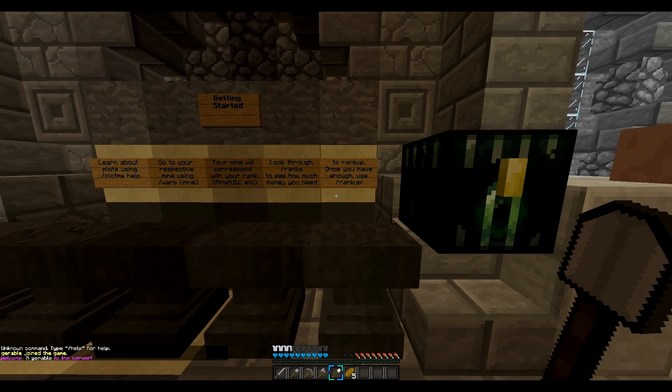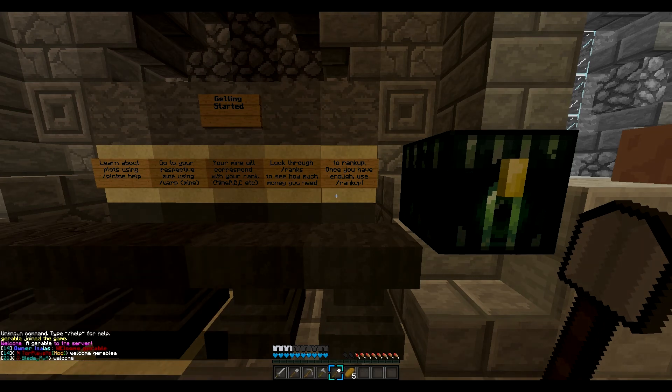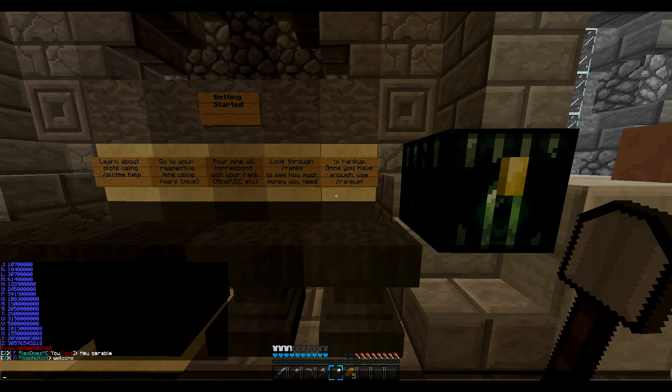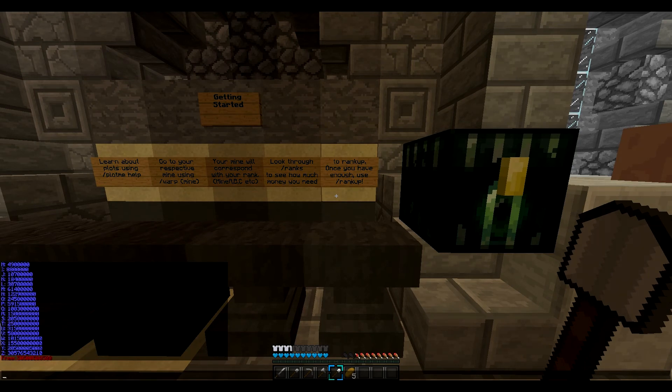Let me check slash ranks. Okay, so for B you need 4,000, C is 8,000, D is 12,000, E is 16,000... then 19,000, 196,000, 160,000, 2 million, 920,000, 4 million, 900,000 — and I think that last one is around 88 million. It goes all the way up to Z, so that's going to be a while.